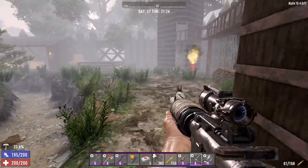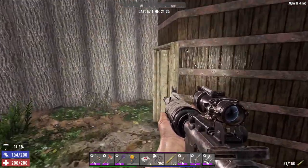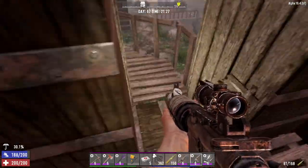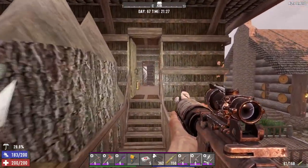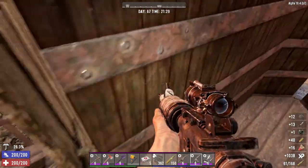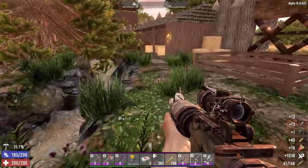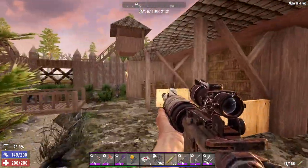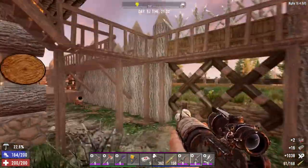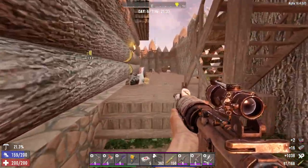They've got these towers on the sides, and if you go to the first floor in this middle tunnel there is a munitions box, so you can get some decent loot there. You also have a workbench here — every single trader has almost everything available, though everything's broken.